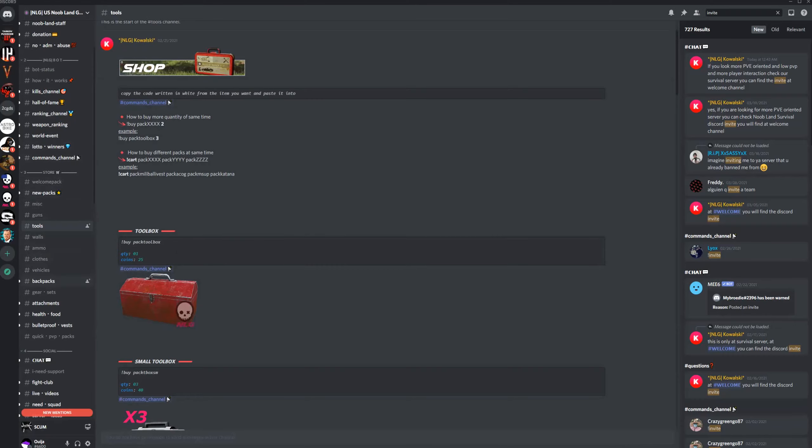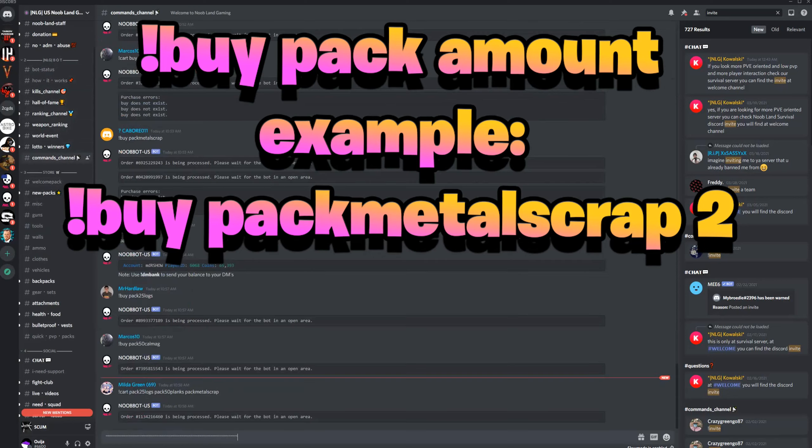All you need to do is find the command of the pack that you want to buy. In this example I'm going to order a toolbox, so all you need to do is copy that, go to the commands channel, put that in, and then put a space and put how many you want to buy.